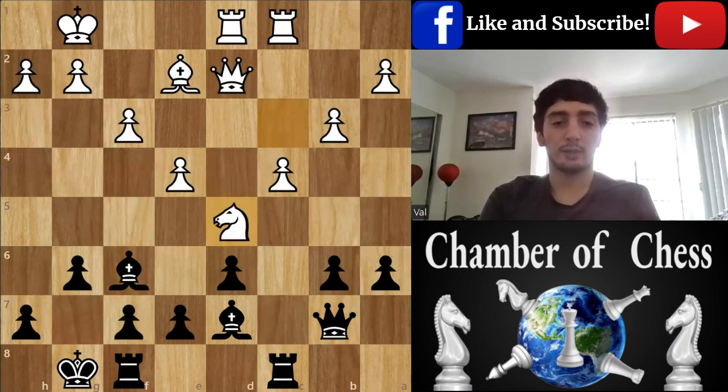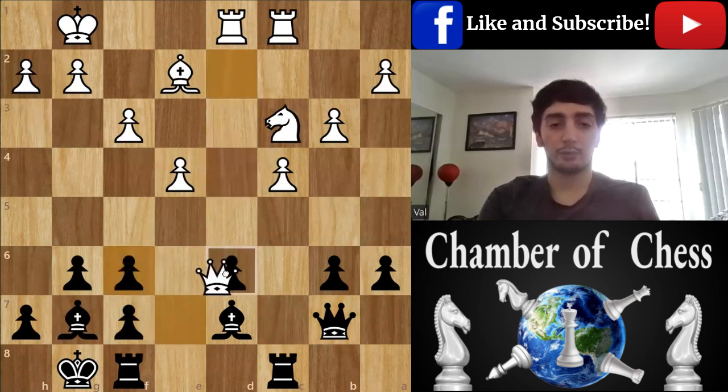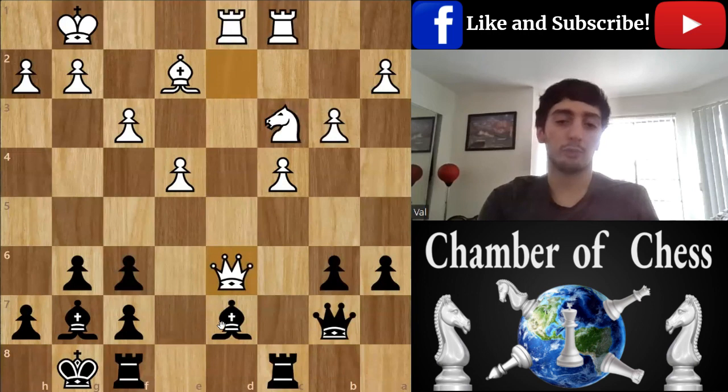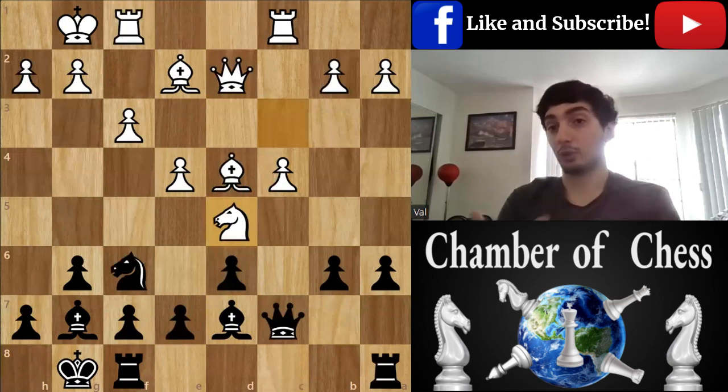And right here, Knight E5 and suddenly my Bishop is in a very bad place — there is nowhere I can go. So I really should take here with a pawn and give this one up, using my two Bishops and hoping for a draw. But 95 is just trading and it's really good for me because it releases the pressure.